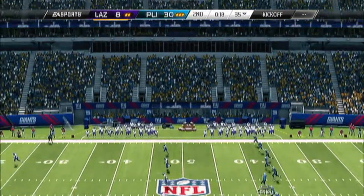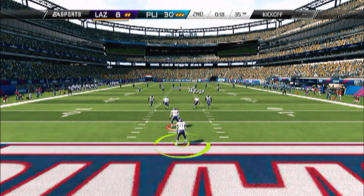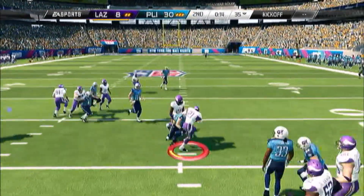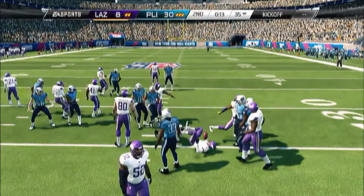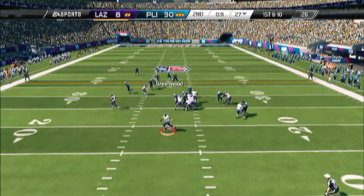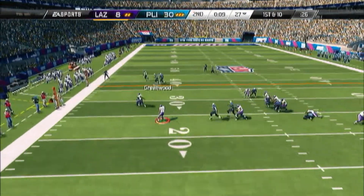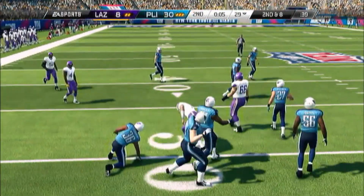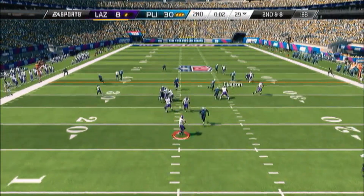If you guys want to pick up a cheap cornerback, definitely pick up Trufant — he's worth the money. You see him catching picks for us. He ain't the best in coverage — at least the 72 version. I know there's a 91 version out on the auction block, and that's probably the best overall Trufant they have.